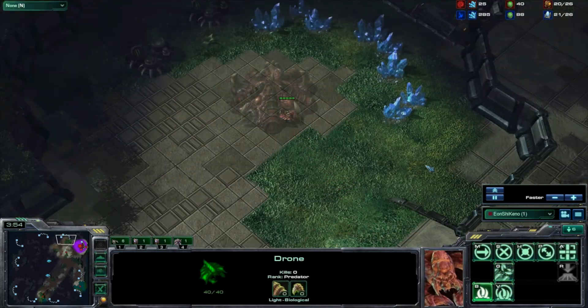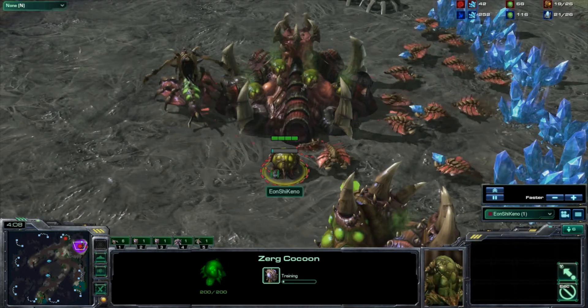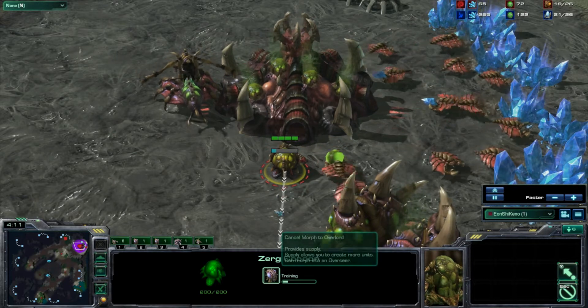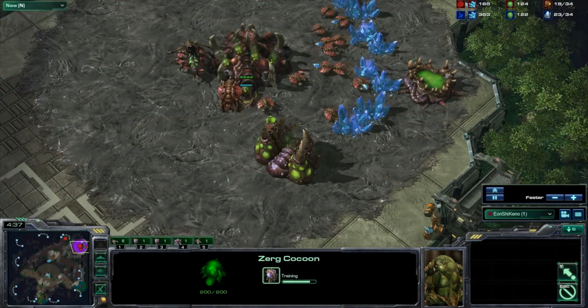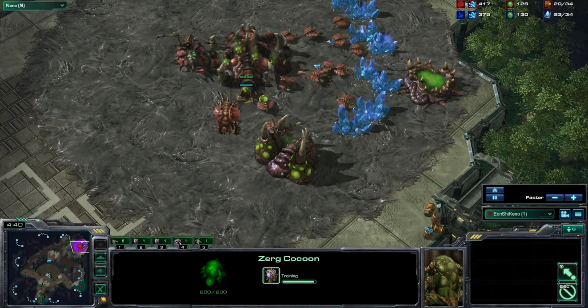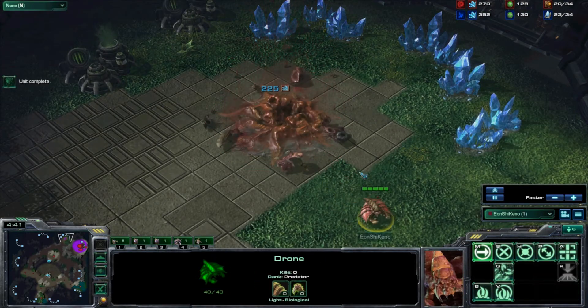The hatchery will go down at 20 supply to convince your opponent that they won't be facing any early pressure. Next, build two overlords to increase your supply for the incoming roaches. At 19 supply, build the roach warren and continue to deny scouting. Cancel the hatchery before it finishes — you will need the minerals to build those 10 roaches.